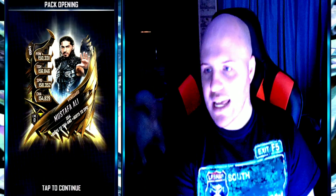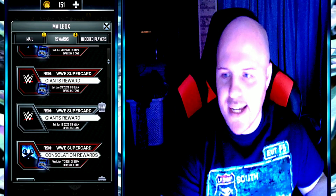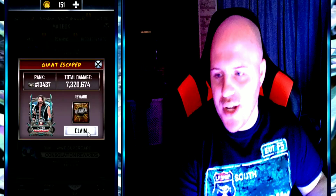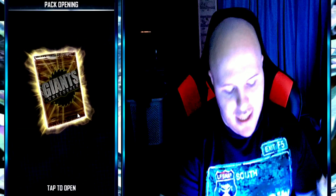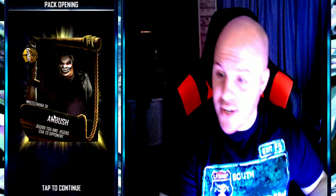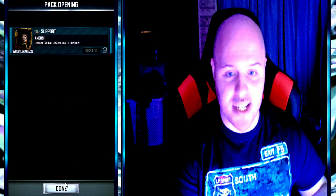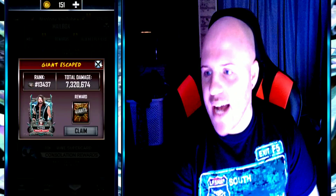I get Mustafa Ali — it's a Vanguard. Not very good, but it'll be good to level up another card. Now for the second giants reward — it's a WrestleMania 36 ambush. That's pretty good, not too bad. At least it was a 36 support.